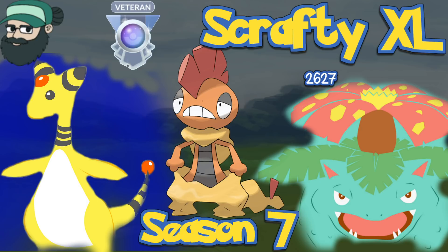This team is using Shadow Ampharos in the lead with Venusaur as the safe swap, which can be a little rough, but then you come back in with Ampharos to farm up, and then Scrafty as the finisher. I've been trying to use XL Scrafty in a lot of my games and this team did pretty well. Another team that did pretty well was Alolan Ninetales with Powder Snow in the lead, Snorlax as the safe swap, and Scrafty in the back.